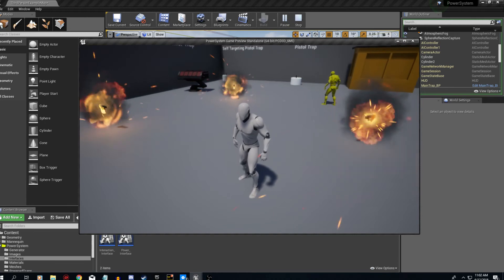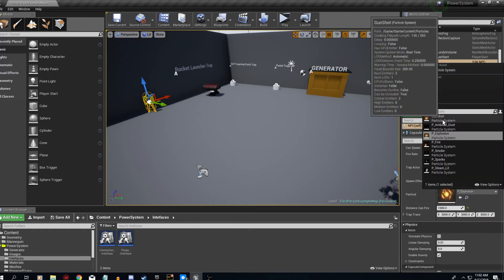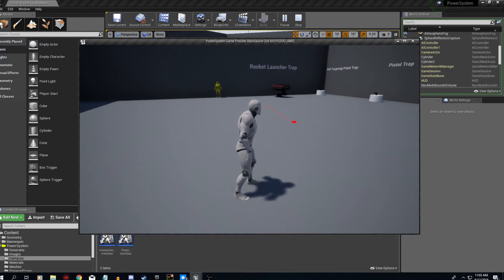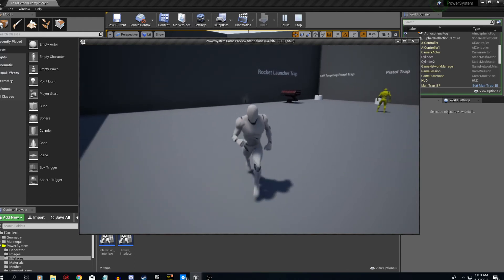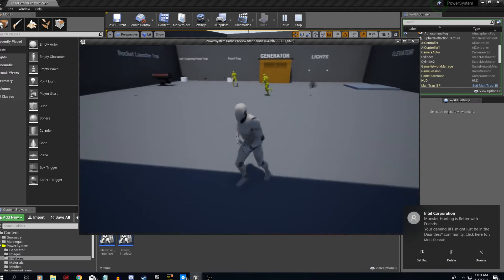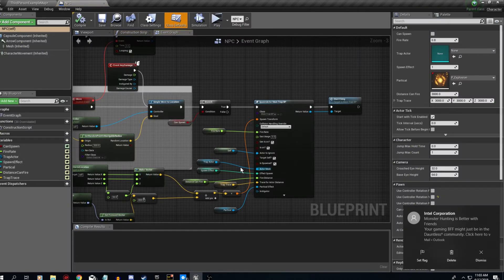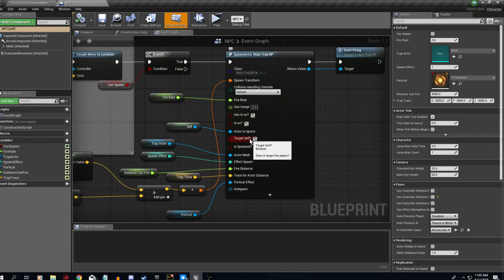All three of them are going off now. Let's go back to the NPC, change the effect to gunshot, set fire rate to 0.5, and hit play. You can see how it's using the different effect and how it slowed down. This one's shooting me too — that's basically how the NPCs work. They're all pretty easy to use. Here's the spawn actor setup — it targets itself, is spawned is true, and this all runs off inside the trap and the generator.